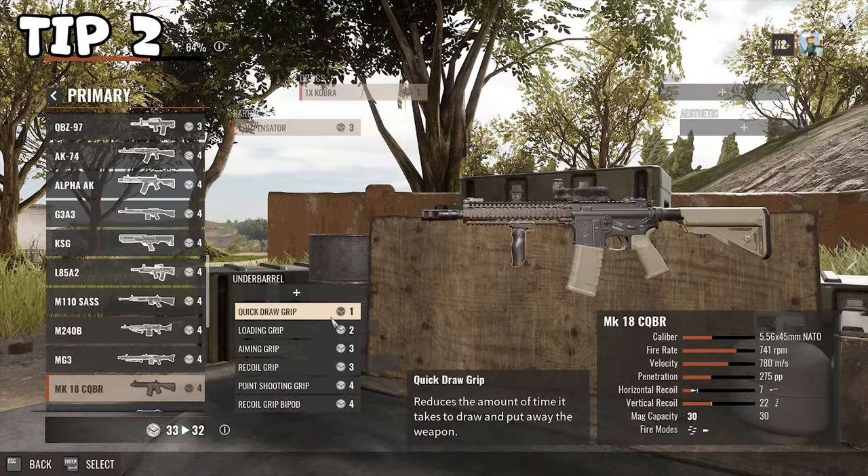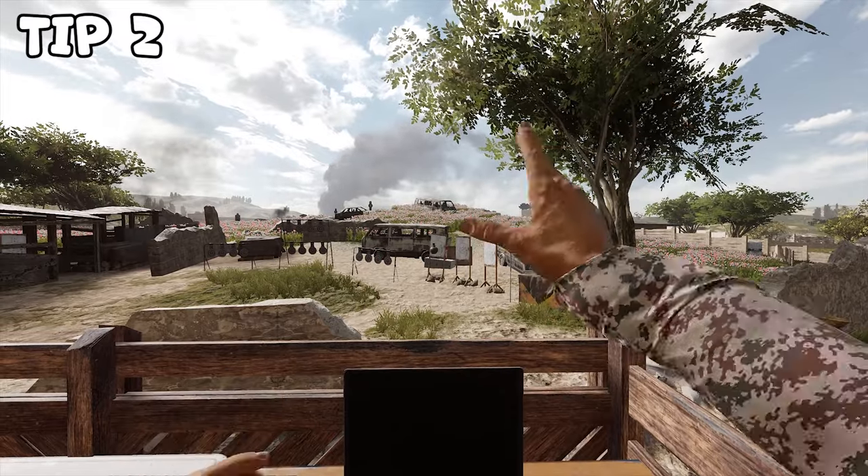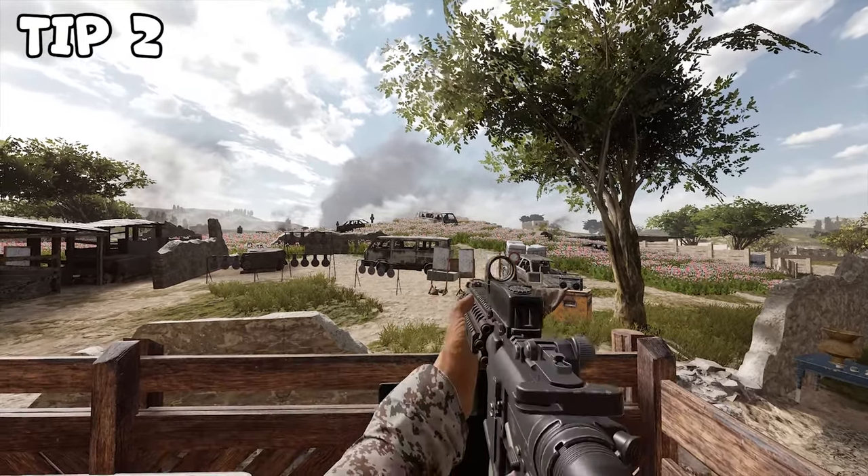Tip number two. Use the quickdraw grip. It makes switching between your equipment way quicker and it will save your life more than once, especially if you're clearing rooms with flashbangs.